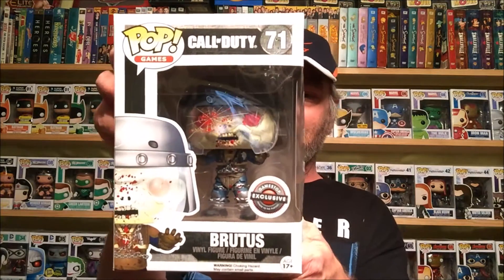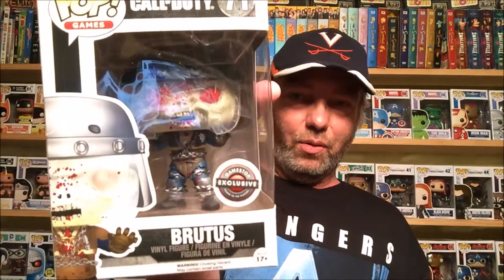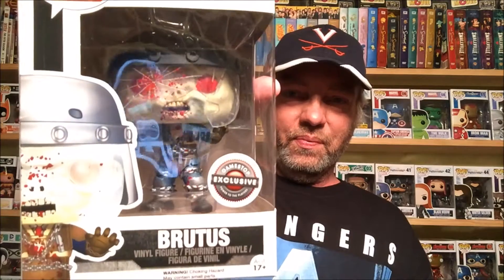This one right here is absolutely incredible looking — it's Brutus, like a Walking Dead zombie. Number 71 in the set. The figure is absolutely amazing looking. You can see his shield is busted, he's got a little blood on his shield. That is an incredible looking figure.